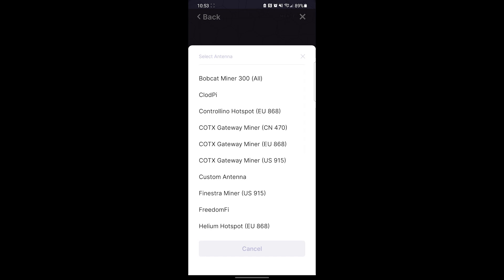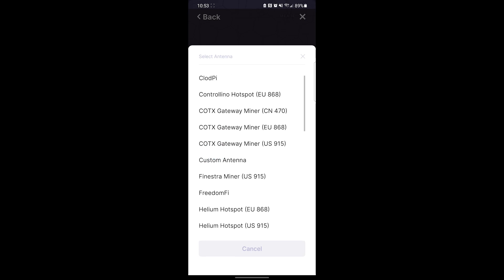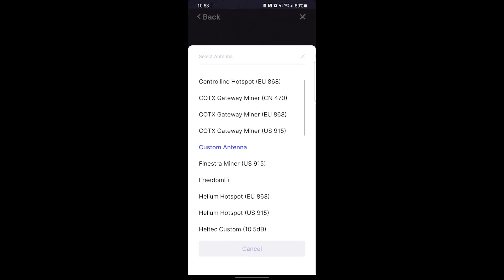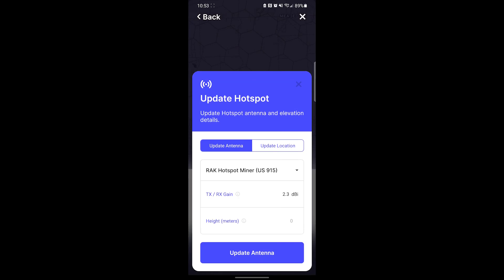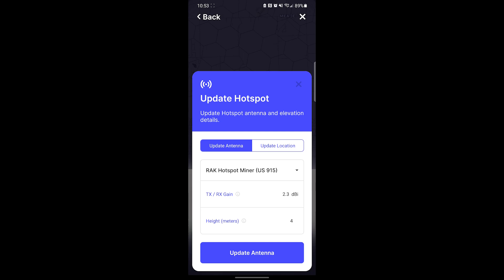If you don't see yours, click on 'Custom Antenna' and that'll allow you to put in the gain and height specific to the one you're using. If you do have one in the list — for me it's a RAK v2 in the United States — scroll down, pick 'RAK Hotspot Miner,' and I'm about 12 feet in the air with this setup, so I'll put in four for my height in meters, then hit 'Update Antenna.'